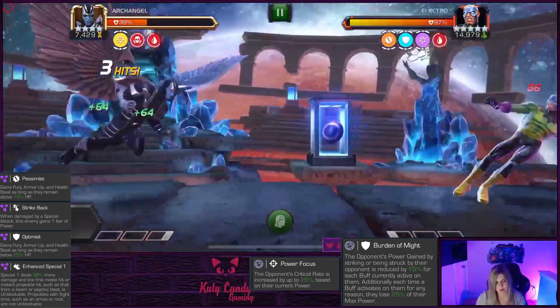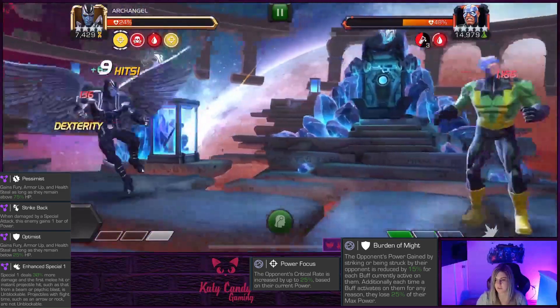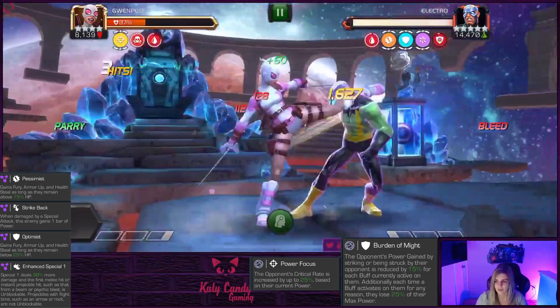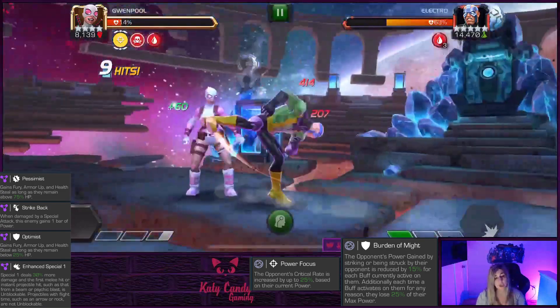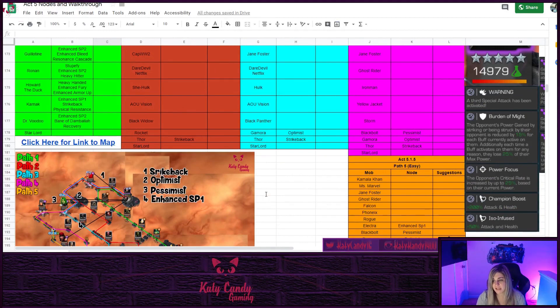Now the boss fight - Electro can be a big pain, especially on path one when he has all of his links up: Strike Back, Optimist, Pessimist, and Enhanced Special 1. You want to cut him down as quickly as you can. A skill champ that reduces ability accuracy is a good option - like Black Widow, Gwenpool, Falcon, Karnak. Archangel is great for this fight with his Neurotoxins up. Omega Red is also really good because his tentacles bypass Electro's defensive damage. With Pessimist and Optimist active, he'll always have those buffs at the top of the fight until you get him past 75% and then the last 25%.